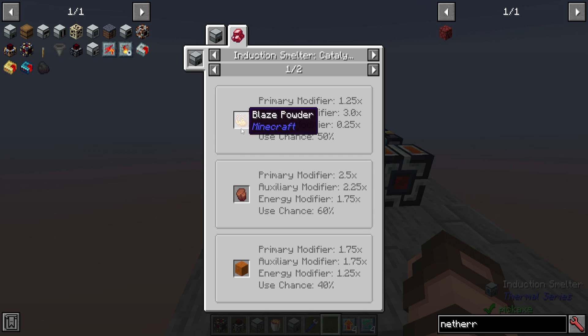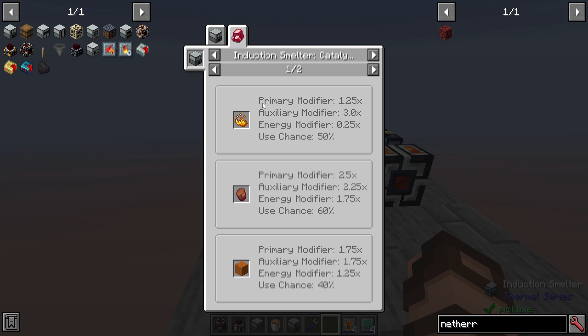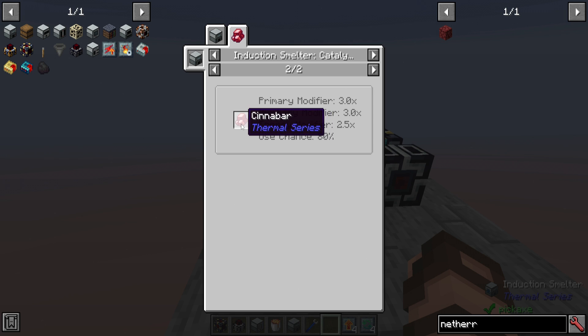Using some of these catalysts will definitely increase the output you'll get, whether it be the primary item. For example, using an induction smelter to process diamond ore with a catalyst, I would get 1.75 times the amount of diamonds, and a better chance of also getting secondary outputs. The problem is it will often increase the amount of power you use, with a 40% chance of consuming something like sand. Something like blaze powder has a chance of increasing the primary modifier and the auxiliary modifier, but the energy cost is cut down considerably compared to the others. Then you've got cinnabar: using it as a catalyst, you can get three times the amount of the primary output, three times the secondary output, and the energy is about two and a half times.